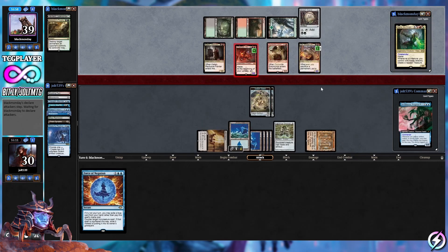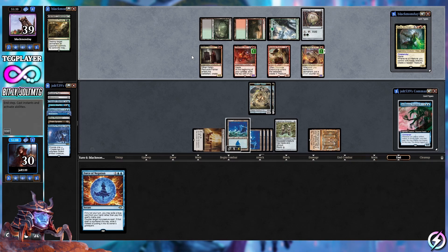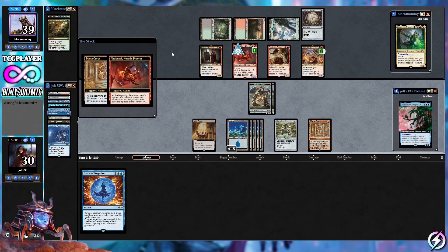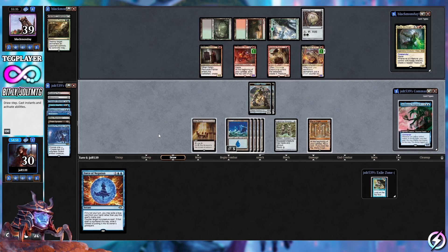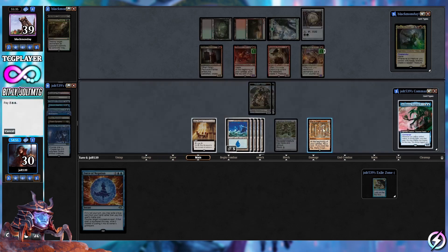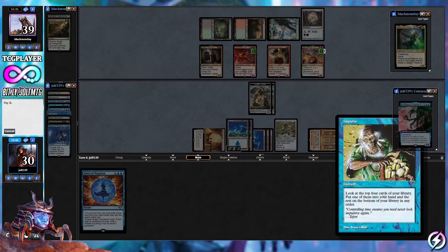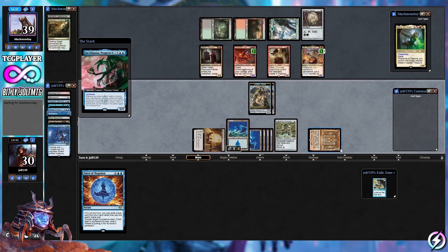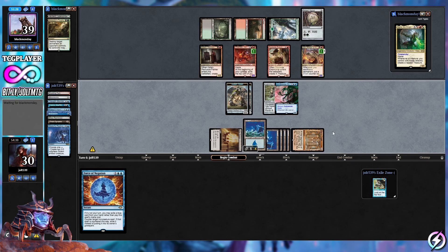At the very least we can double-block with Urabrask since it just has haste. The Golem tokens may hold them back, which is what we want — we're not in danger of losing our life total yet, but we're at 30 and an unchecked Urabrask can chip away at that. We win the flip on the Mana Crypt trigger, get the exile zone effect, and we go for Jinkataxia — tapping down for five. We miss out on Impulse, but once we get Jinkataxia down and protected, we'll be in a pretty good spot.